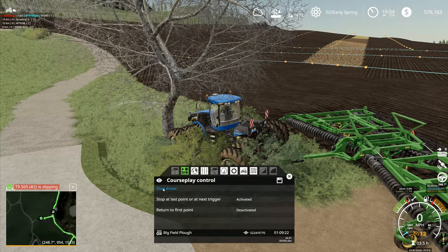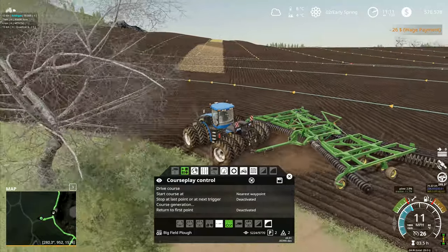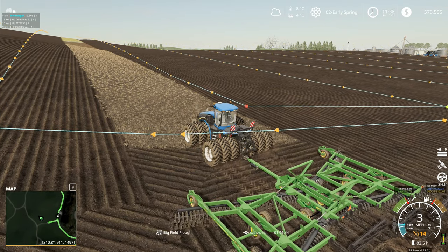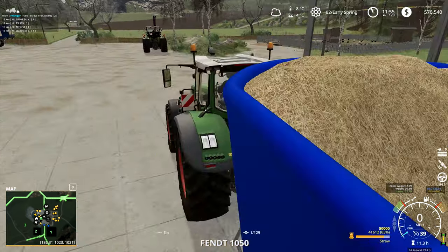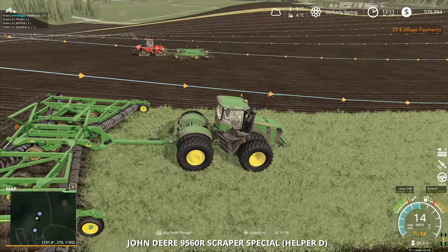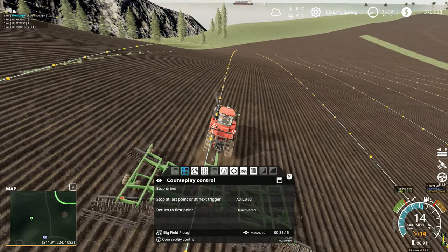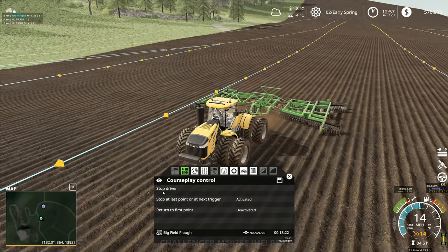This one tractor keeps coming out and getting stuck — all the others seem to do quite well, but this one is constantly getting stuck. I think it's the three wheels, that's what I think. Drive course right there — you've got that one final pass up across there to go and do and then that one is finished, finito, done. I'm actually missing a couple of tractors. The Case Quad Track over there I couldn't access, but the Challenger I can now. It wasn't letting me access it previously — you're finished, stop driver on here. Stop driver right there. And that one, you're finished as well — stop driver.